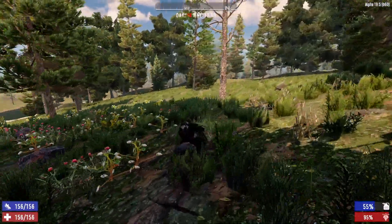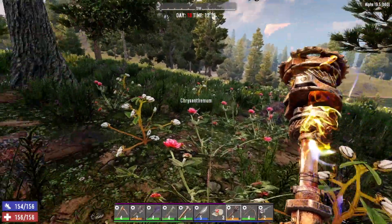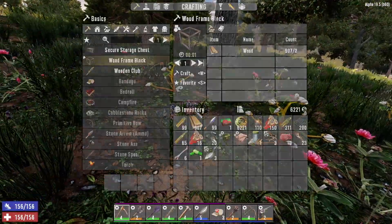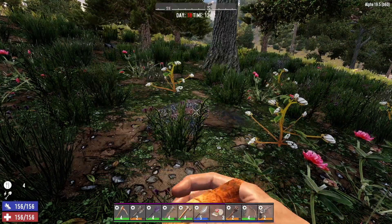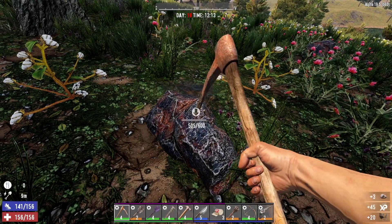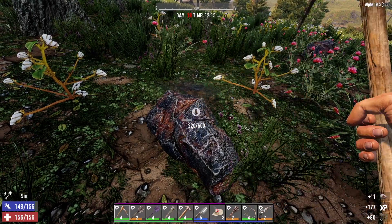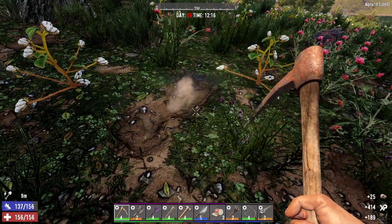We got a couple of iron ores right here and that's what I'm looking to mine today, so let's just go ahead and do it now — get it out of the way. We got the Rockbuster candy on us, let's take it and go to work. We need the iron not only to continue loading into the forge so we can continue to craft more steel, but we also need to craft more robotic turret ammo for tonight.